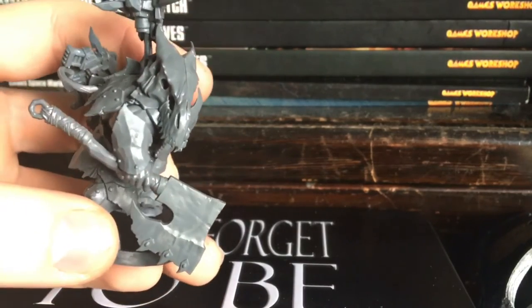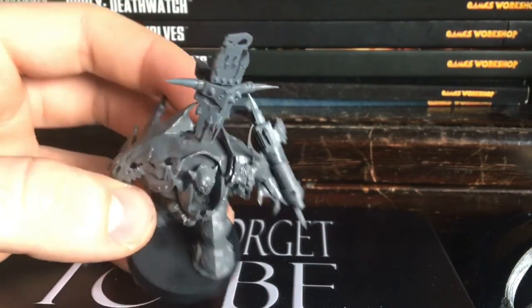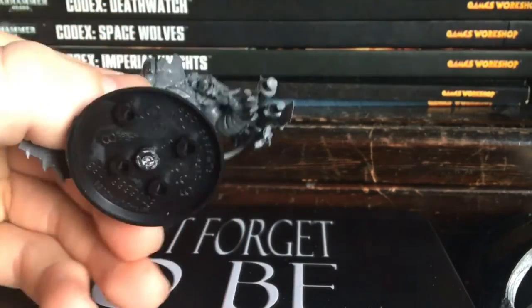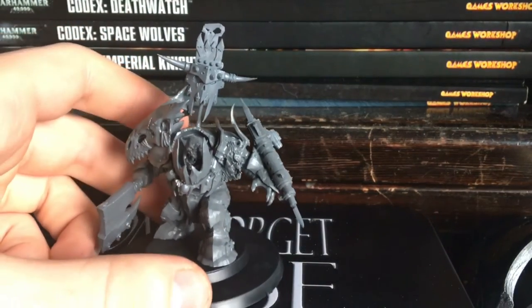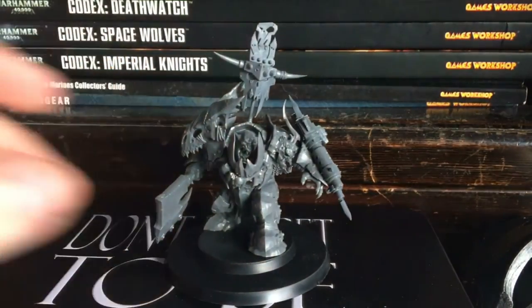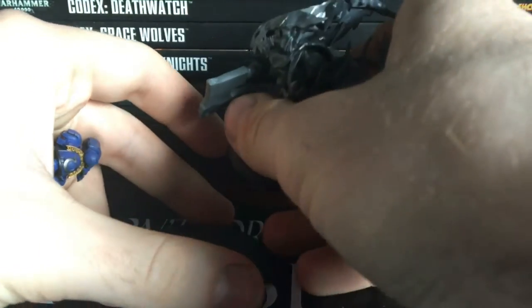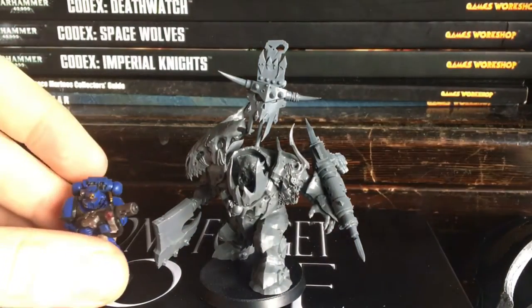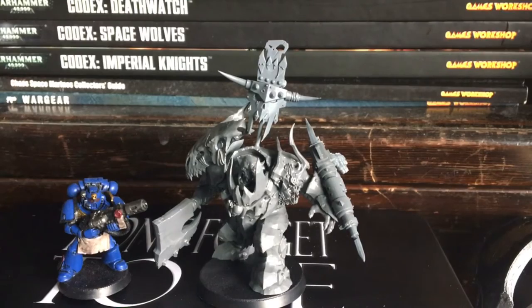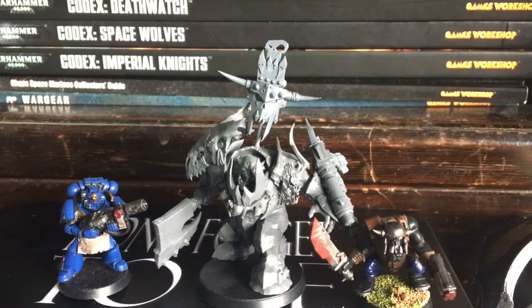There's his axe, and as you can see I managed to get him on the 40mm base. There's his big boss pommel — it's like a kit-bashed optic up top. There's a magnet on the bottom because I wanted to use him on his creature base as a little display base — it just sticks straight on magnetically. Compared to a Space Marine he's a lot bigger, and compared to a Boy he is a big model.